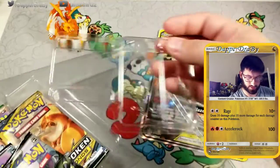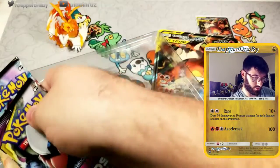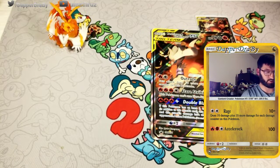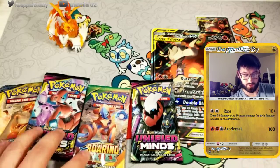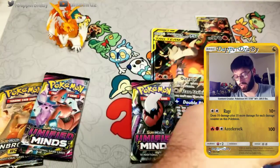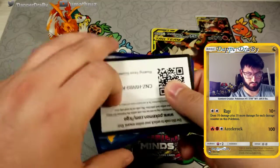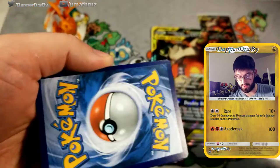They even have more of these little plastic things in here that are easily lost. Looks like we got four packs: two Unified Minds, an Unbroken Bond, and old school Roaring Skies. Pretty good sets if you ask me — they've all been hyped one way or the other and all have had a very coveted card in them. I'm actually going to give you guys the Roaring Skies pack. Here's the Roaring Skies pack for you guys — let me know what you get down in the comment section below.